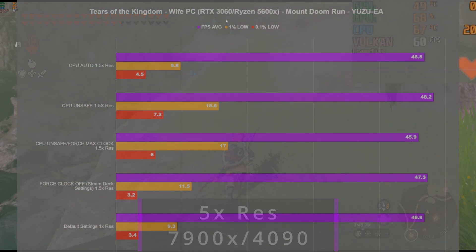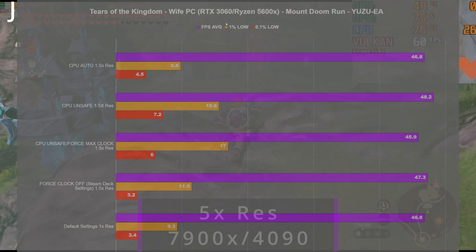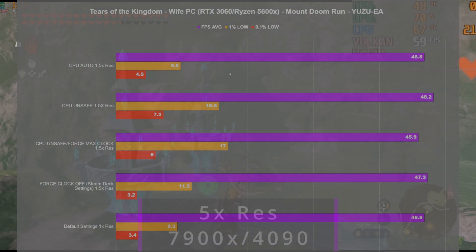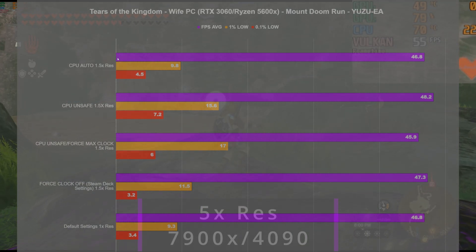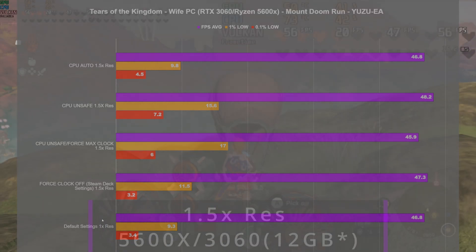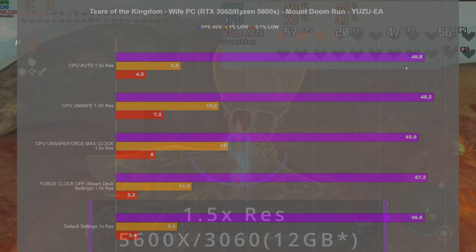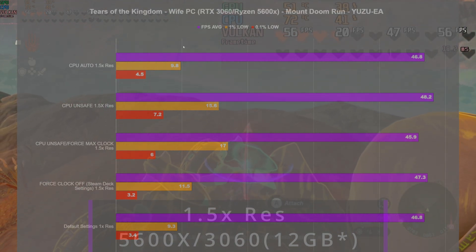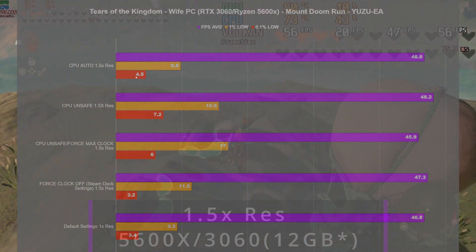Getting into the results, we're on my wife's computer with the RTX 3060 and the Ryzen 5600X — it's the bigger version of the 3060. We did a test with the Mount Doom run using the Steam Deck settings. With the CPU set to auto and 1.5x resolution, we got a 46.8 FPS average. With CPU set to unsafe — matching the Steam Deck settings exactly — we got a 48.2 FPS average, and bumped up our 1% lows from 9.8 to 15.6, and 0.1% lows from 4.5 to 7.2.